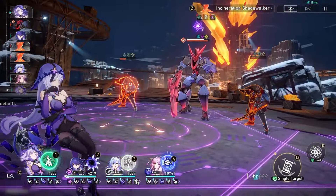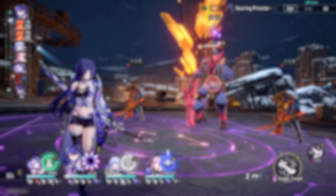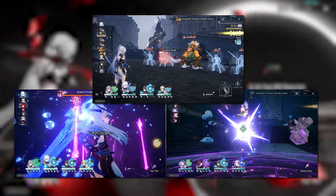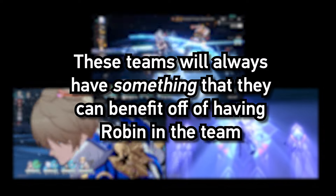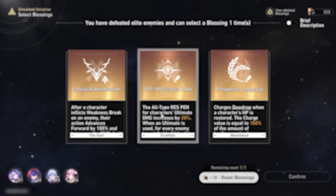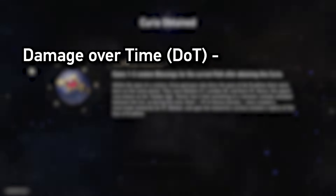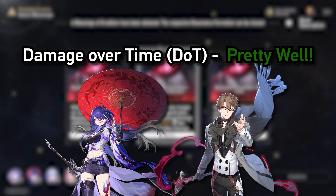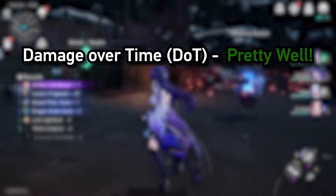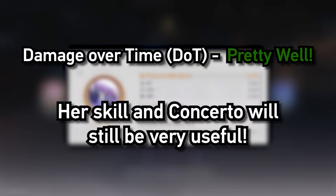The best part is you can straight up use her in any team. I'm not saying she'll always be the best choice in every team under the sun — there will be other options that are more effective for certain teams. But just like Ruanmei, she'll always have a good chunk of her kit be beneficial to any team you put her in. In DOT teams, she would do pretty well. Most Nihilities won't be able to use her crit damage bonus, but since DOT scales off attack, her Concerto buff and skill buff will still be a very big asset to Nihility damage.